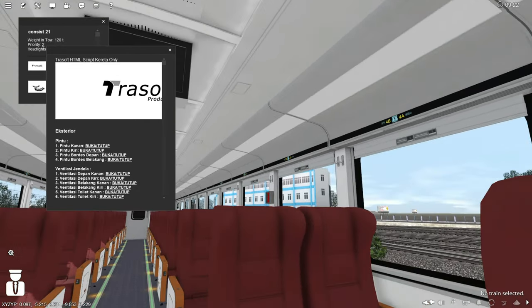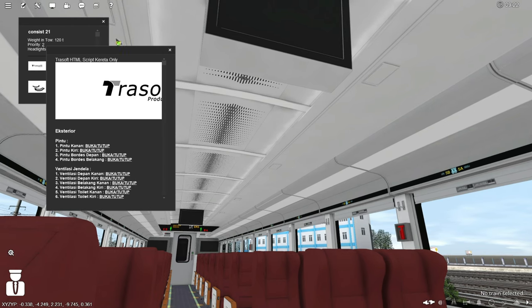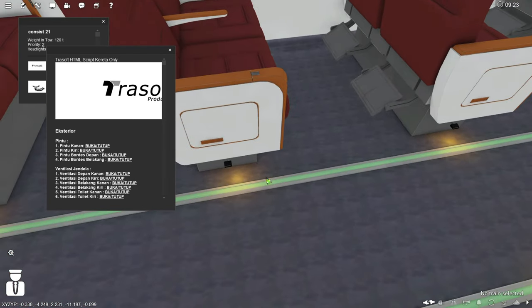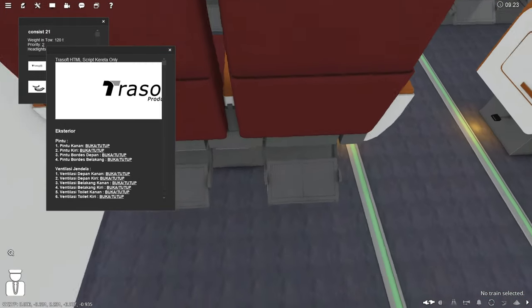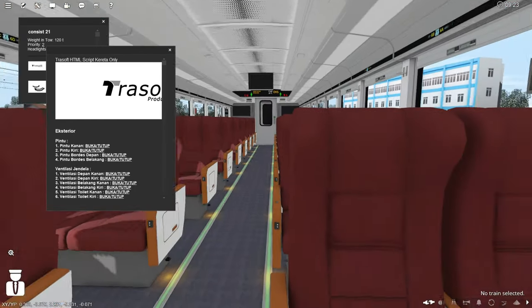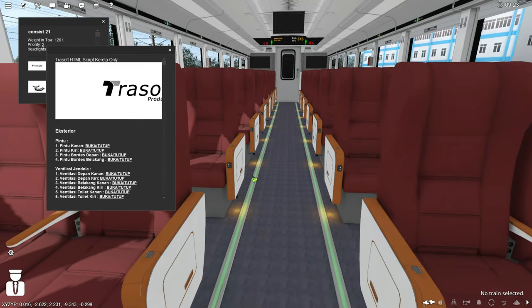Kita review bangkunya. Kalau mode malam, lampunya harusnya mati dan yang menyala hanya lampu di pinggir-pinggir serta lampu kuning di bawah kursi — itu bagus banget untuk mode malam. Ada footrest tapi belum ada script-nya. Minusnya hanya itu saja — lampu tidak bisa diredupkan dan kursi reclining tidak bisa digerakkan.